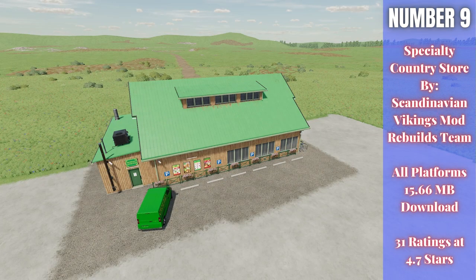For number nine we have the Specialty Country Store by Scandinavian Vikings Mod Rebuilds Team — 15.66 megabytes to download for all platforms, currently rated 4.7 out of five stars with 31 ratings. It's highly detailed, works as a sell point, and has an electric vehicle charging station built into the back. It sells wheat, barley, oats, canola, sunflower, soybean, corn, potatoes, sugar, honey, sugar beet, eggs, seeds, sugar cane, pig food, olive, mineral feed, flour, bread, cake, butter, cheese, fabric, clothes, cereal, sunflower oil, canola oil, olive oil, grape, raisins, grape juice, chocolate, strawberries, lettuce, and tomatoes — plus electric charging.